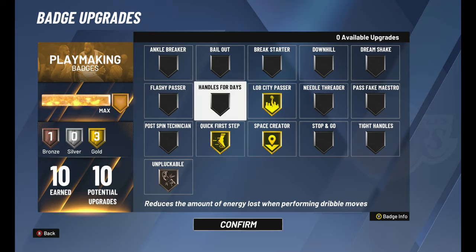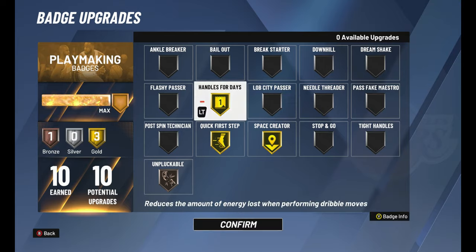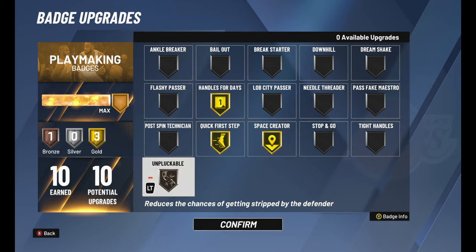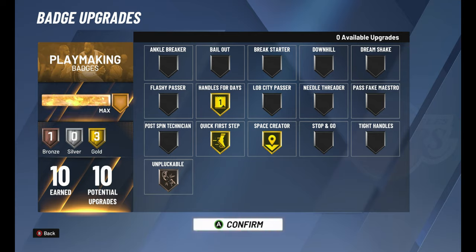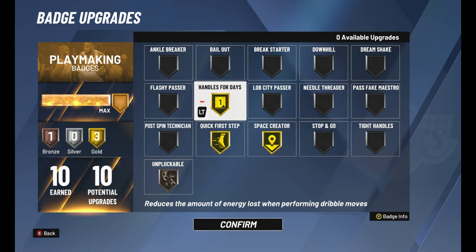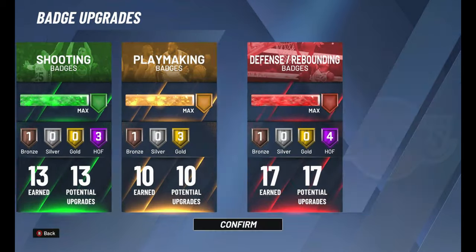Handles for Days, Quick First Step, and Space Creator are all on gold. That Space Creator badge - when you hit the step back, you break people off. It's crazy. Unplugable on gold means every time somebody tries to rip you, they basically get a foul - it's just OP. With these three badges you're breaking ankles; you don't need Tight Handles or Ankle Breakers. If you guys want a dribbling tutorial video with my Iverson build, let me know in the comments. Let's move over to the defensive badges.